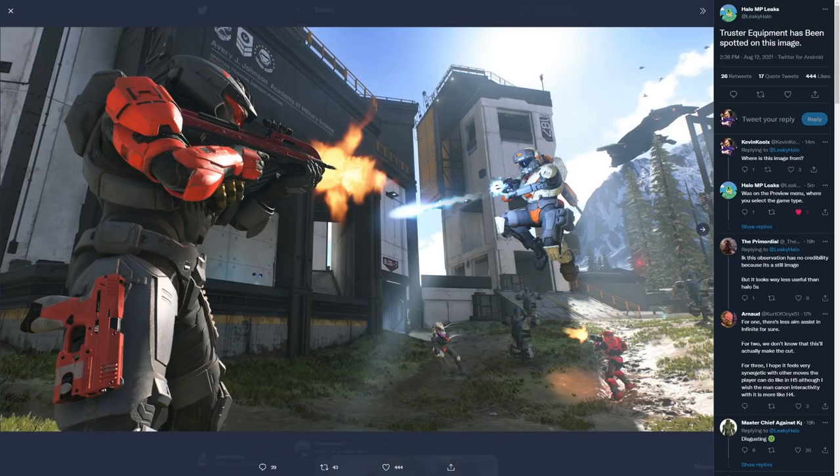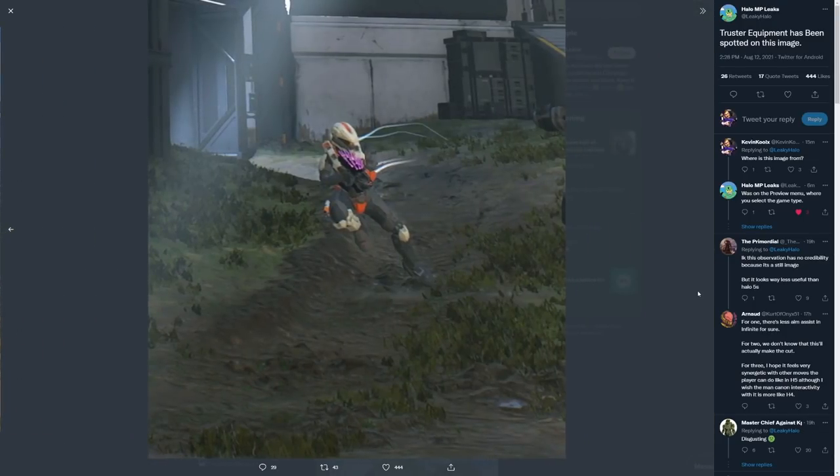This is an image we had during the tech preview — kind of like the menu screen showcasing something like 'select tech preview playlist.' It looked like a generic scene of just setting up some awesome gunfight. But there's actually some interesting information about the thruster within it. If you keep an eye on the character down here, the position of the character and the trails look rather familiar — most likely this is what the thruster looks like in action.